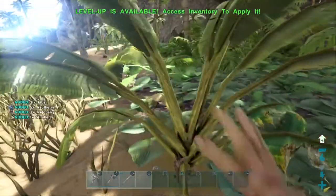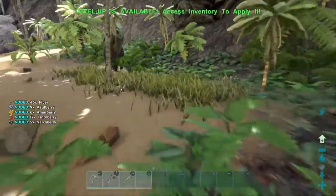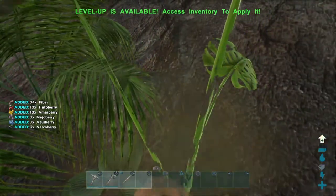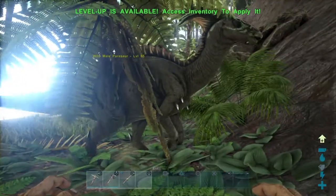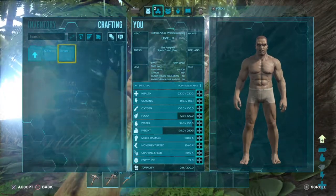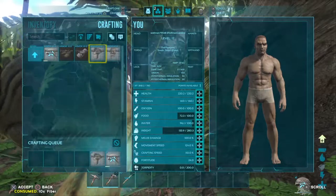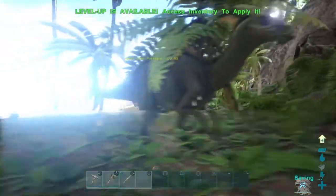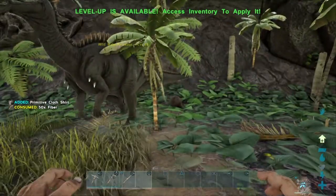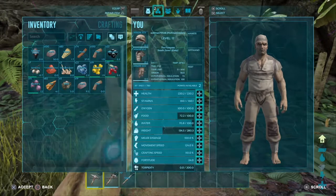We're gonna have to start building some clothes, so we'll go ahead and collect some fiber from these plants. We've got to be wearing some pants — we can't be running around naked the whole time. You're pretty tough so I can't quite kill you to take your leather yet. Let's see — armor cloth — and build a hat, shirt, and pants. Alright, now we got some clothes.